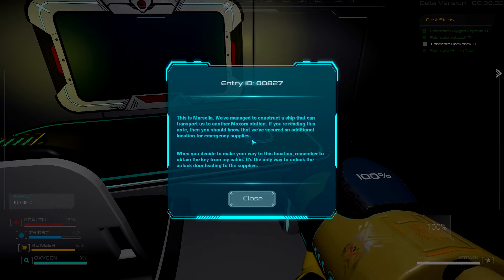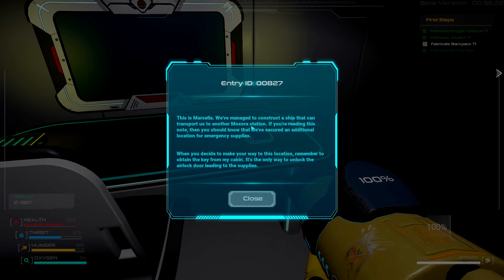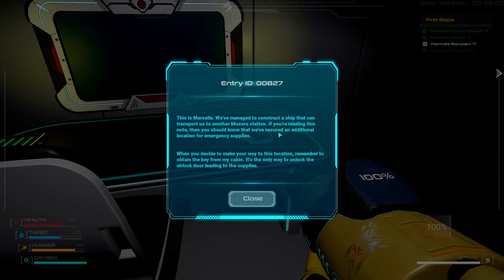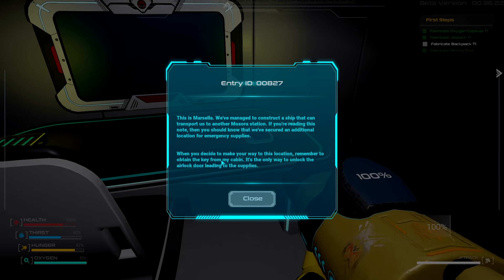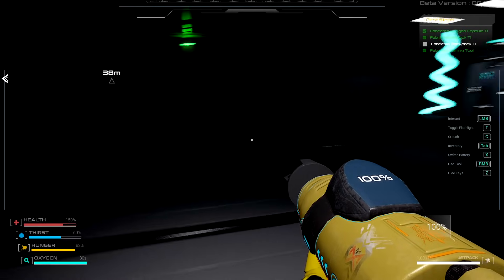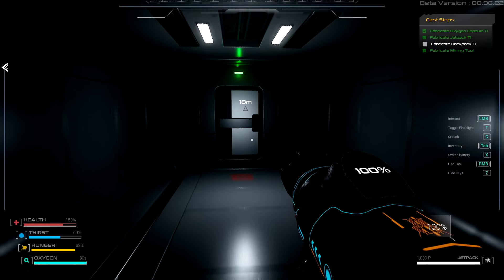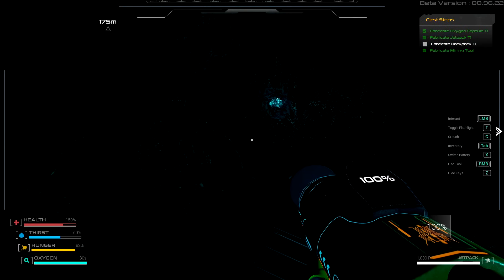There's a log to read - 'This is Marcello. We've managed to construct a ship that can transport us to another Maxora station. If you're reading this note, you're securing additional locations for emergency supplies. When you decide to make your way to this location, remember to obtain a key from my cabin - it's another way to unlock a supply.' So we're gonna need to get ourselves a light module now just so I can see what the hell I'm doing.